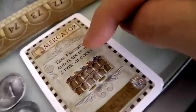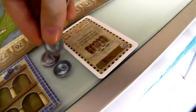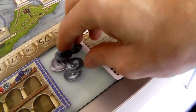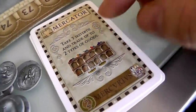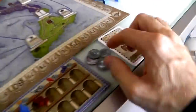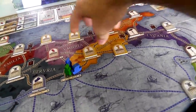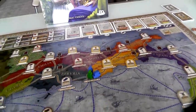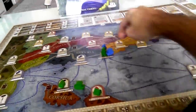So Jen is going to play the Mercator card. That means immediately she gets to take three bucks — so she's got nine bucks now. The Mercator also lets her trade — buy or sell — up to two types of goods. She's got a lot of money and thinks she's going to buy. She wants some bricks, because to build in these farm zones you need bricks and food.